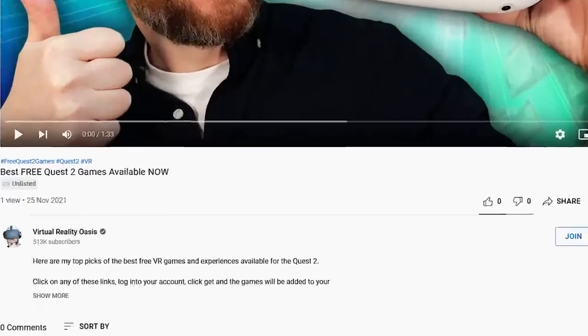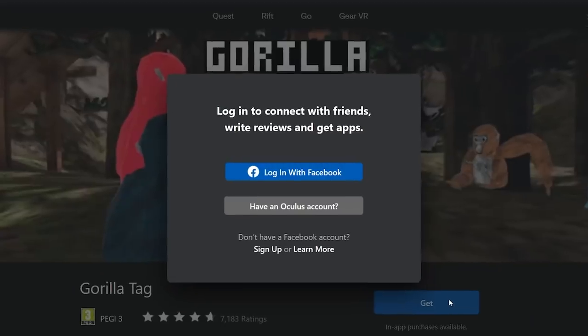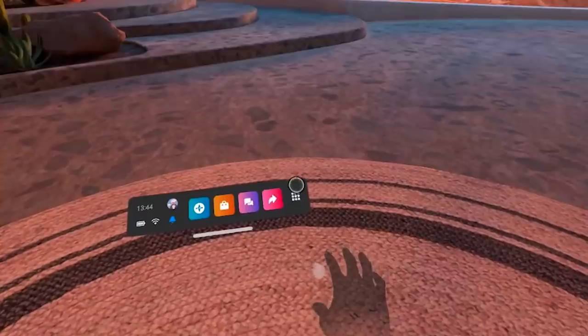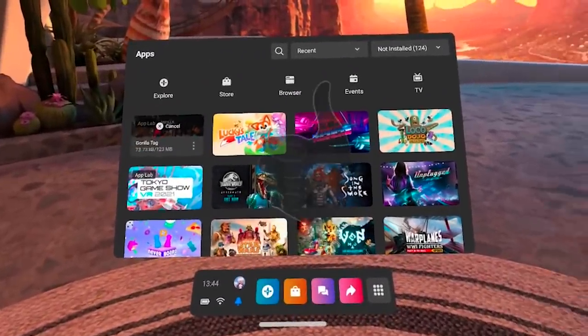I've added links to all the free games in the description below, so all you need to do is click on a link using your phone or desktop browser, log in with your account and then the game will be added to your Quest library. So next time you put the headset on, the game will be there ready to download. It really is that simple. So I hope you enjoy the video and let's dive in.